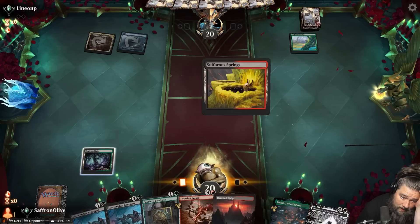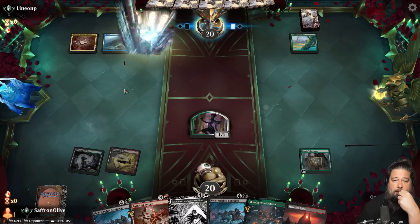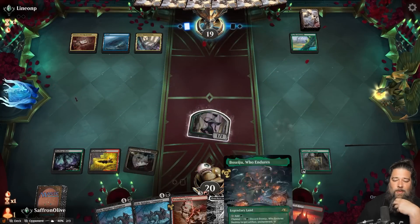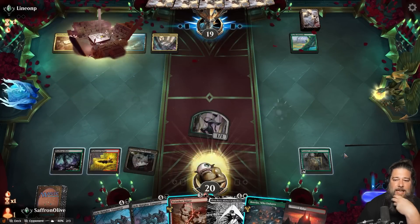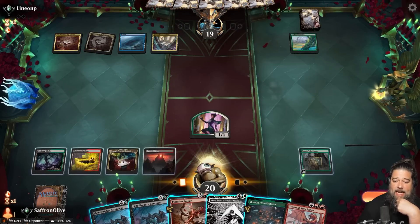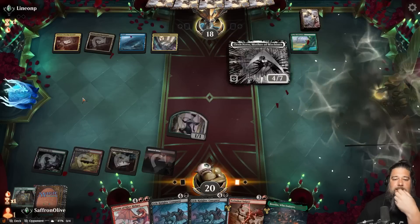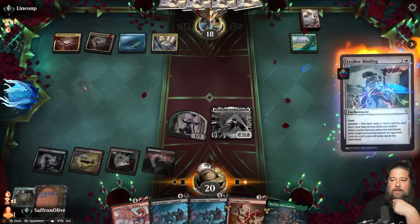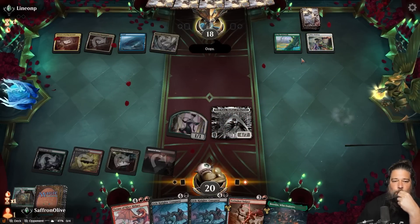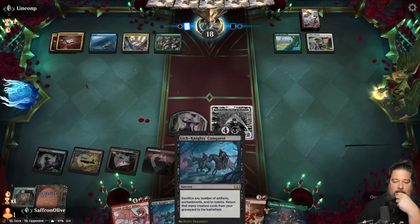Opponent taps a land and passes. We play Aziatur's Proving Grounds. We don't really want to sacrifice the Up the Beanstalk for a land but it might come to that. Opponent passes, we draw a Tyrant of Careridges. We play the land and go to combat. What are the chances they have a counter? We actually just slam Elish Norn — she's really good against ramp decks. They draw a card but Elish Norn shuts down a lot of their ramp and removal.